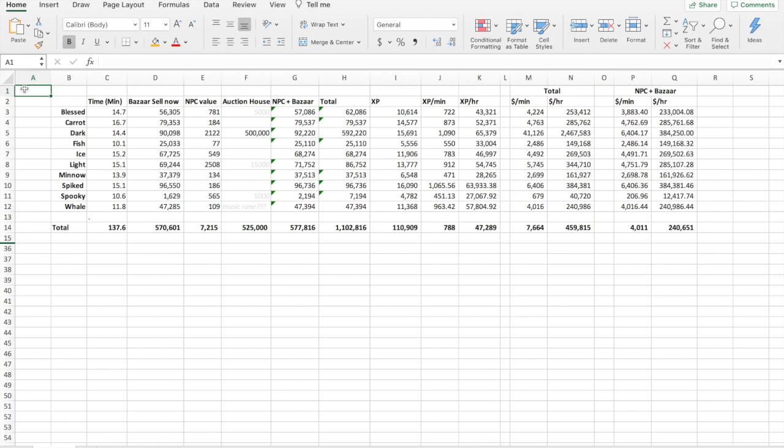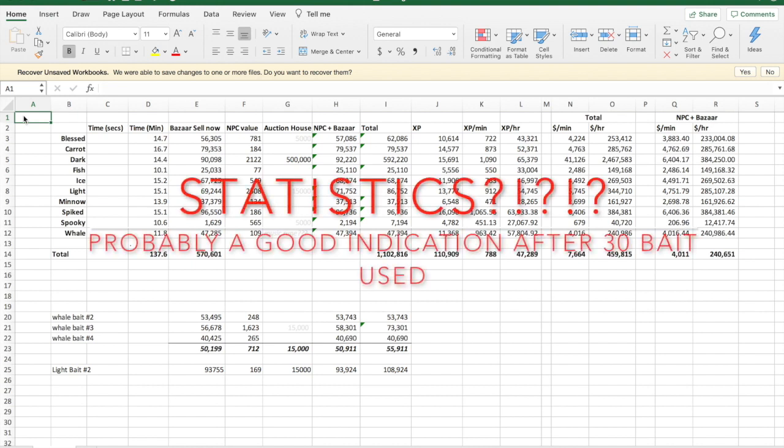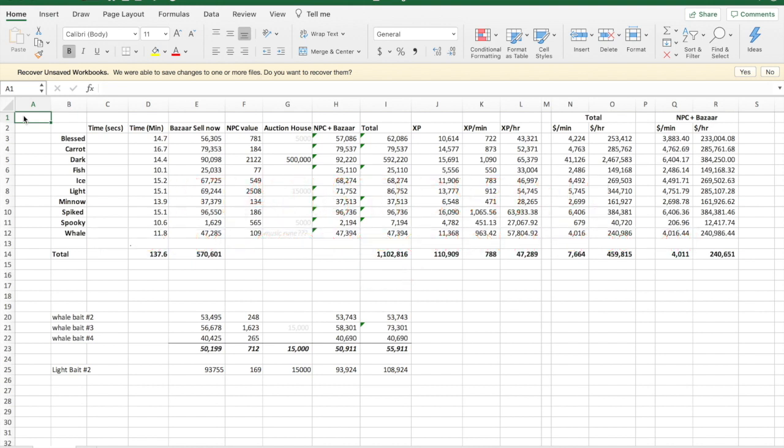Whale bait comes in at number 3, and remember this is the most expensive and most time-consuming bait to craft. I thought it would have been the clear standout winner, so I was surprised to learn it was just pretty mediocre. I had a hard time believing this, so I tested it another 3 times and got about the same results each time. It just wasn't all that worthwhile to use, especially for how much it costs to craft and the time and effort it takes to collect all those ingredient baits.